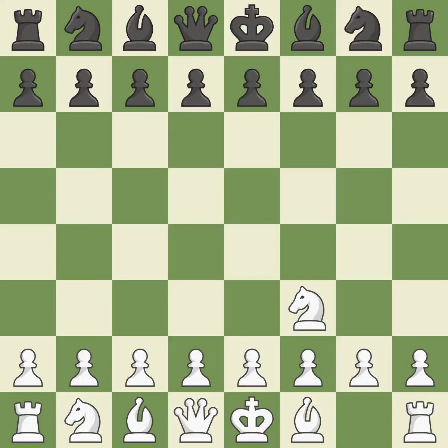The Reti is a less common but flexible opening that controls the center with the knight before committing a pawn. D5 occupies the center and controls the E4 and C4 squares. The D4 square controls the E5 and C5 squares and establishes a solid center.